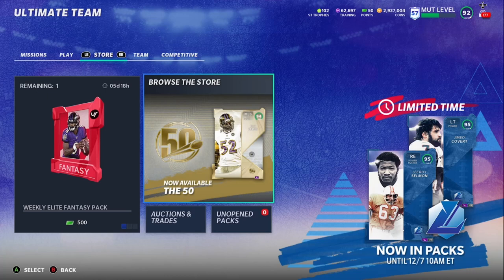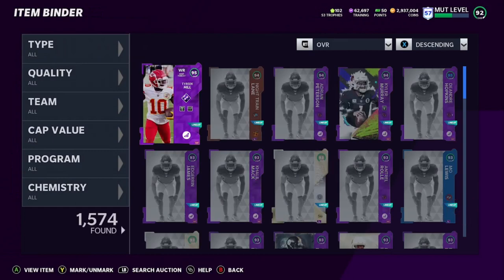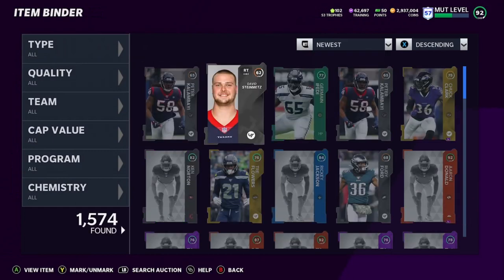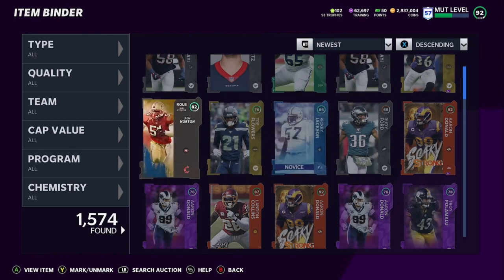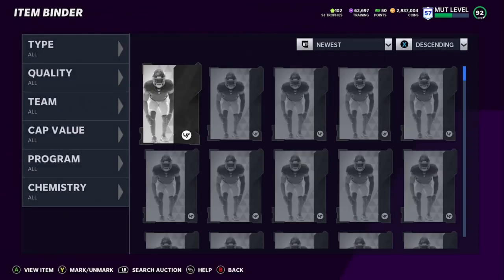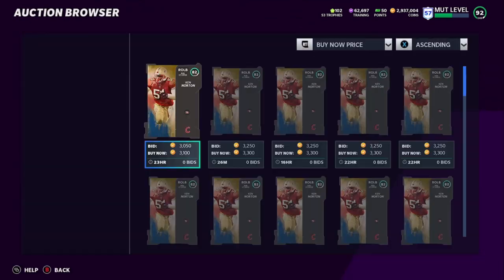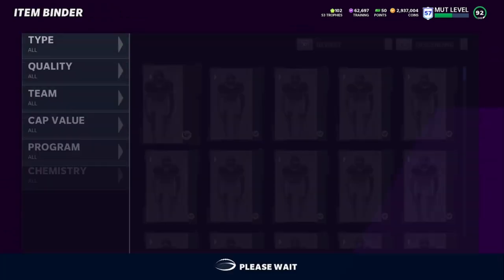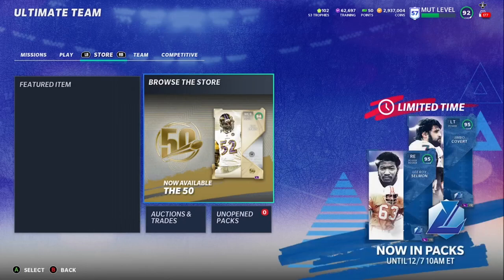Shoutout to my man JD on Twitter — he hit me up and said silver player packs are the move right now, and I'm going to show you guys why. If we look at my binder, I just pulled nine or ten silver player packs and here's what I got: a 77, a 75, an 84, a 76, and an 82. These are all profit — a 77 is a 700-coin profit, an 84 is a 5,000–6,000 coin profit, and an 82 is a 2,500 coin profit. Literally out of 10 packs.